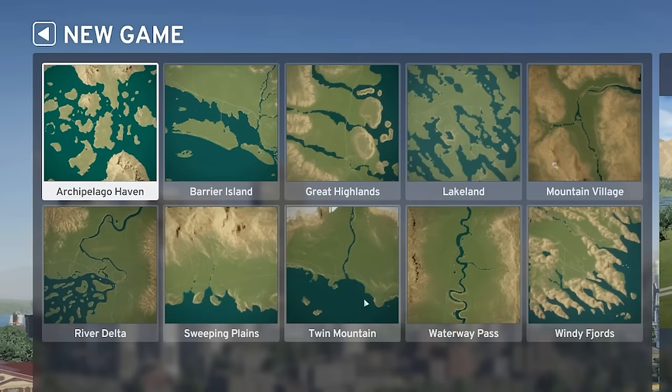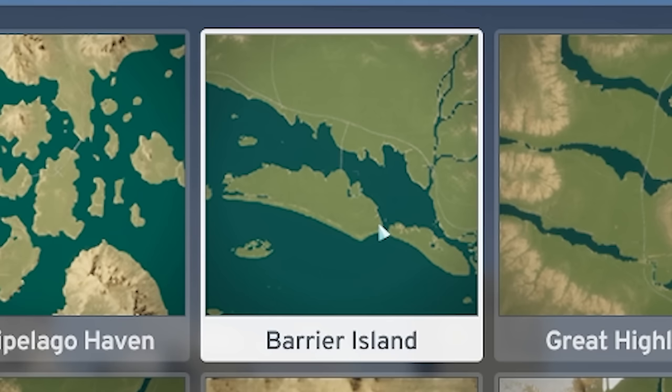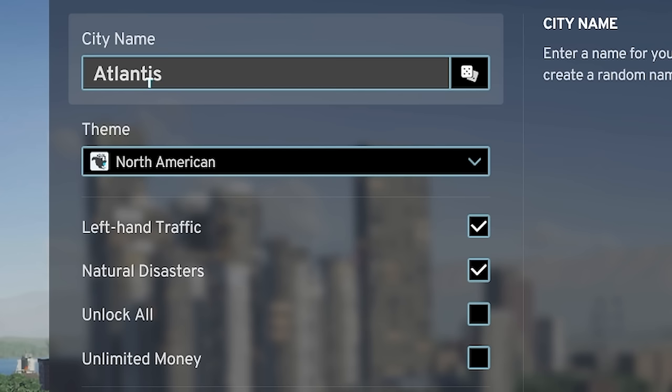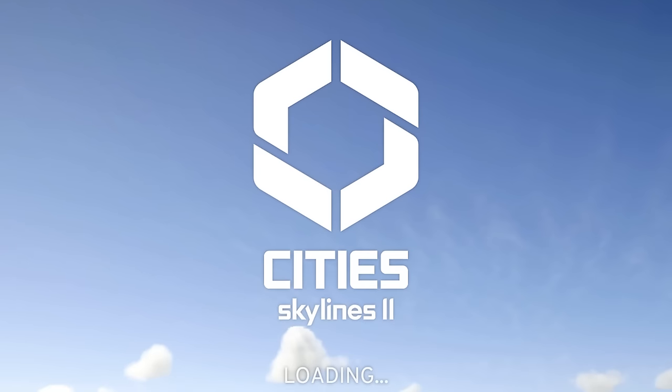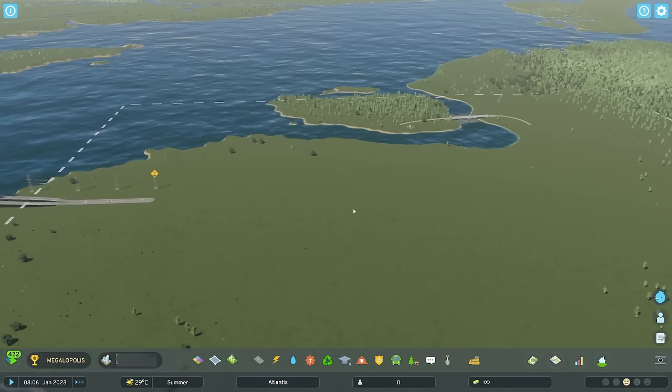So first off we need to find a map that has plenty of sea. I reckon Barrier Island looks pretty good for this. Then we name our city, turn on all money and all unlocks, and then load the game. So here we are on the map.